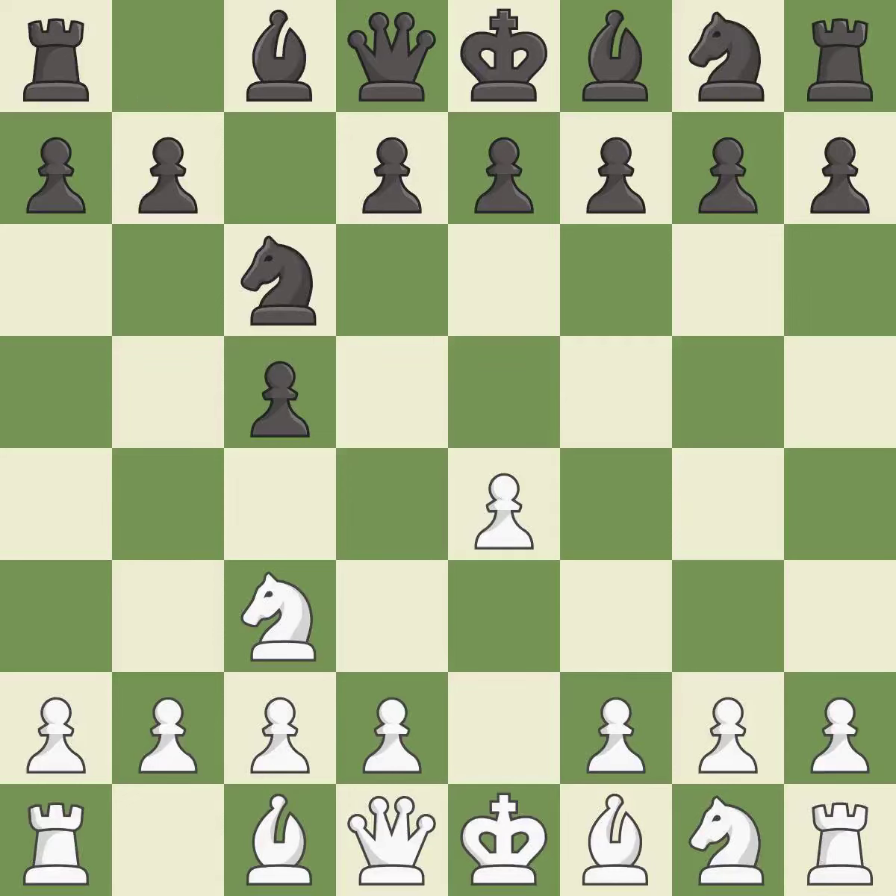c6 helps control both the d4 square and the e5 square. Ng2 develops the knight toward the center and prepares the d4 pawn push. This prepares the bishop for development — it is the last book move.